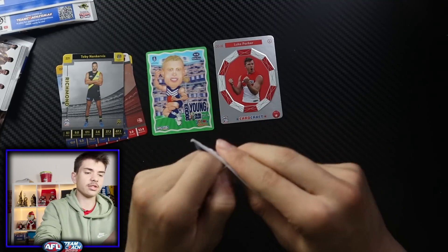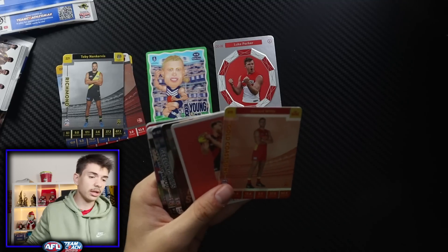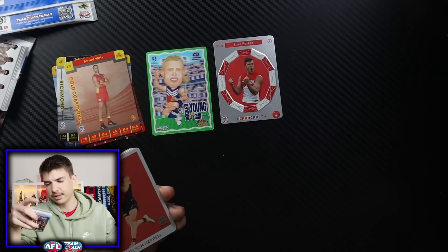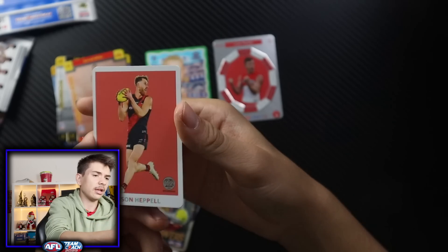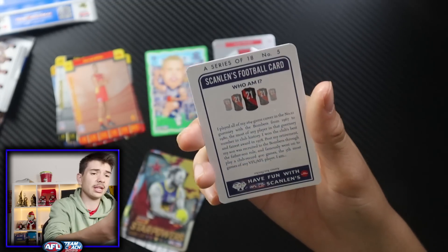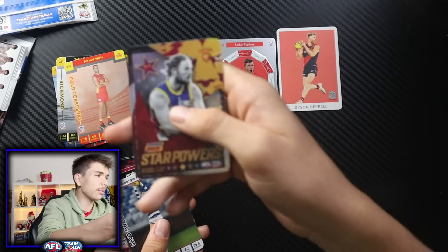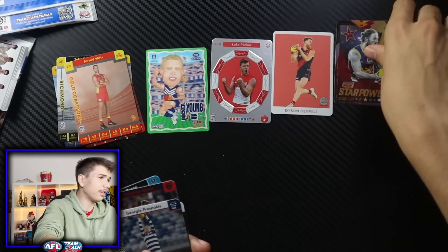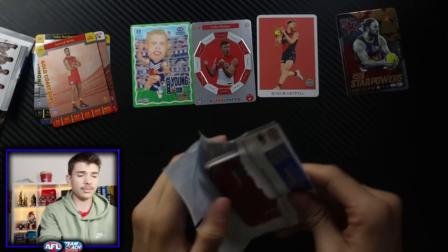These are so much more interesting to collect now that you've got so much more variety — you just never know what you might pull. Oh, this is new — a Jared Witts. And then we've got one of the throwback cards — the Scallons 60th Anniversary Tribute card. This is a throwback to cards from the 80s. It's a lot thicker than I expected. This is sort of a trivia — like, this looks like a card from the 1980s, but it's a Dyson Heppel card. So that replaces the silver card, and you also get a star powers. I like this card a lot — even though it's only one in every three, it feels like a much rarer card than that. I like the star powers, but there's a chance I'll get sick of them if we pull too many, so hopefully we get some of the rarer cards.